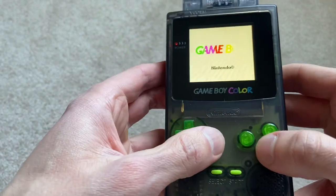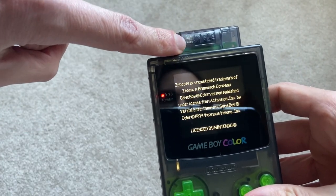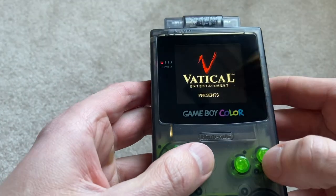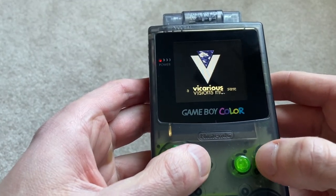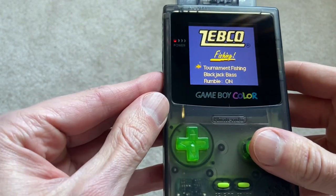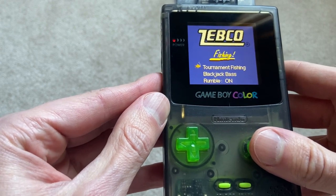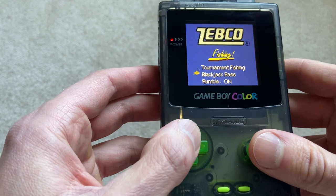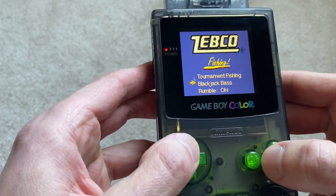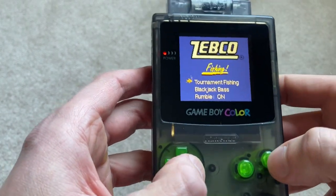This is my modded Game Boy Color and what I want to focus on today is the Rumble Pack and how it works in this specific game. Out of all the Game Boy Color Rumble Pack games, you kind of need the Rumble here. I'm going to turn the volume up because there's some voice clips in here. There is no music, but there are voices. So the Rumble is on. Blackjack Fishing is where you want to get your fish to kind of equal 21 pounds, I believe. And then you have Tournament Fishing — we're just going to hop into a tournament.